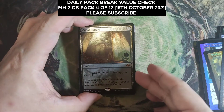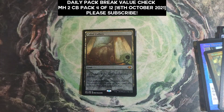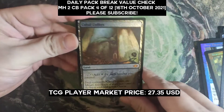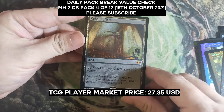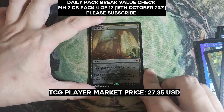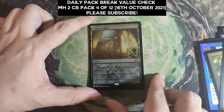Our edge rare slot has a Cabal Coffers — this is a nice hit. It is $2.49 on TCGPlayer market price. A Cabal Coffers is still a Cabal Coffers, so very happy to get one of these, even if it's not a fetchland.